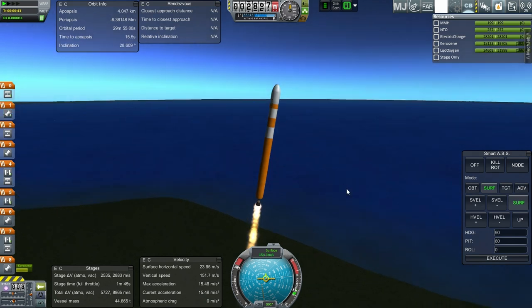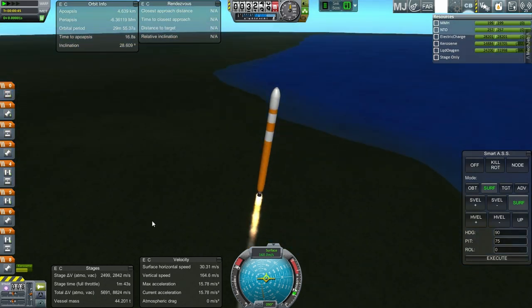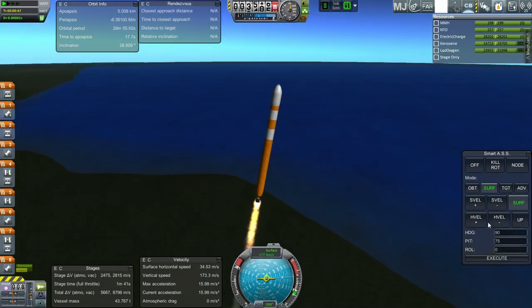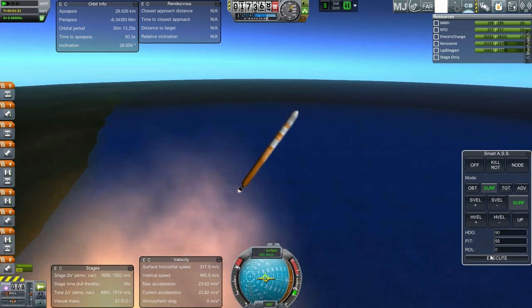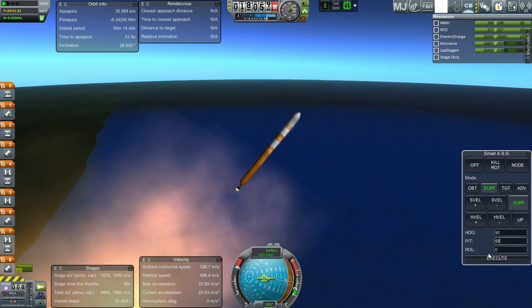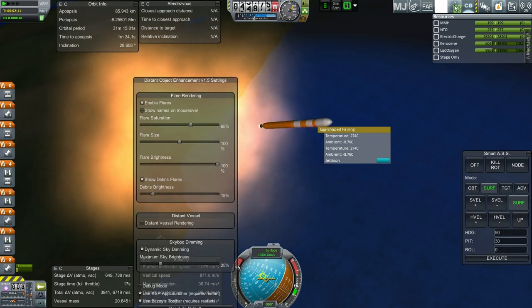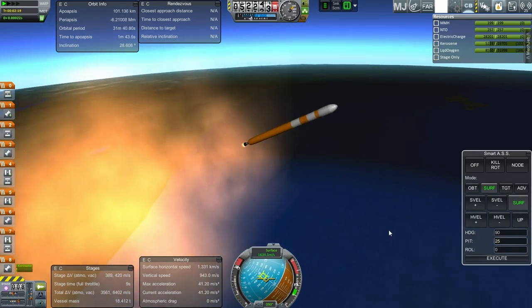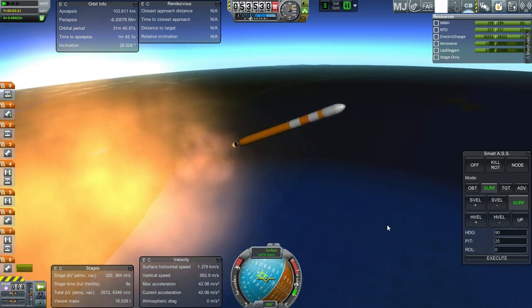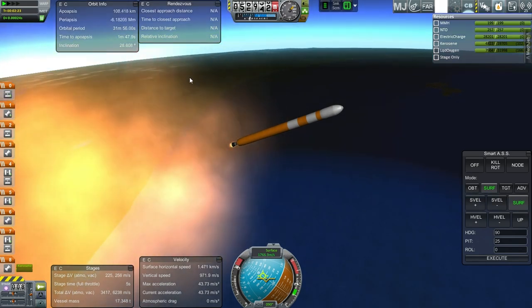Somebody had recommended Distant Object Enhancement and I have installed that. I should do something about the terrain though - this is really dark, pretty much pitch black. I thought switching away from OpenGL would help but it hasn't. I suppose we could reduce the inclination of the satellites a little bit - they don't have to be at 28 degrees. We have pretty high thrust-to-weight ratio throughout, so I'm going to go to 25 degrees pitch now. That'll help keep our periapsis down while raising our apoapsis.